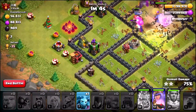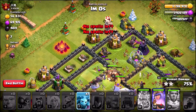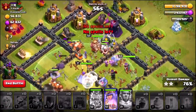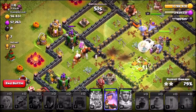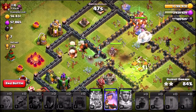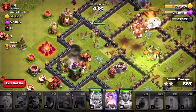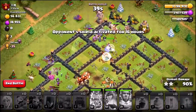We're up to 74%. Let's use a Minion to take out that Army Camp. We've still got the Queen's ability, Giants, Witches, Bowlers — so many troops left alive. I'm calling it: it looks like it is a beautiful 3-star. When we go back, we're going to use the Magic Item and our gold, and we will be upgrading. Let's pop the Queen's ability and actually 3-star this guy.